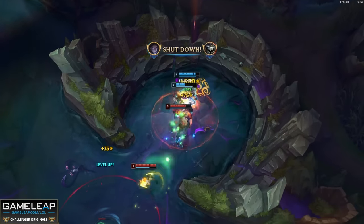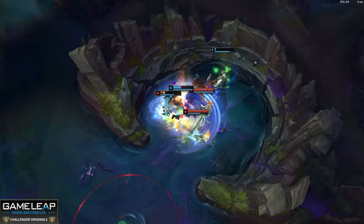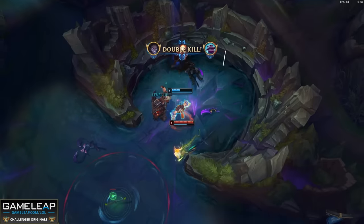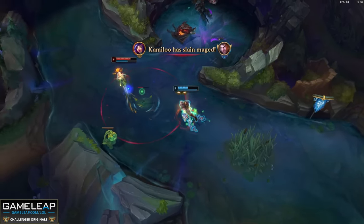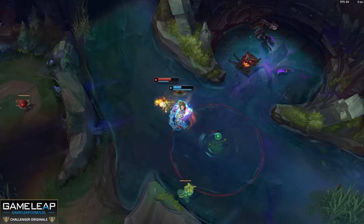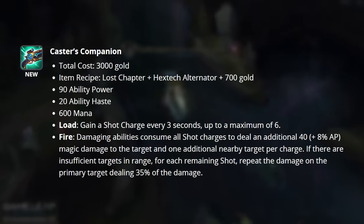Malignance is going to be a way to augment your champion's playstyle if it is ult-reliant. You'll have more access to your ultimate, this really high-damaging unique AoE, as well as magic pen built into the item. There's basically nothing else you could want here. Of course, some mages prefer upfront damage not tied to their ultimate, and that's where our next item, Caster's Companion, comes in.